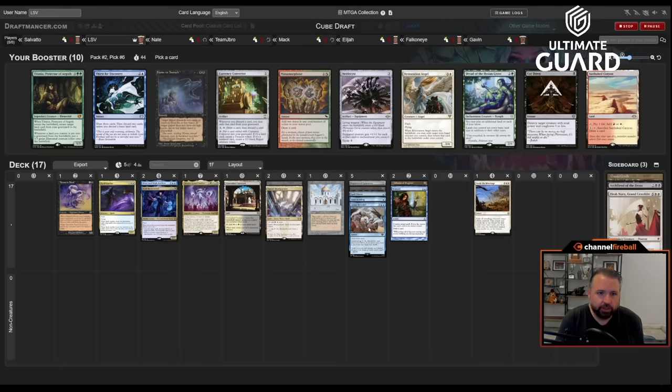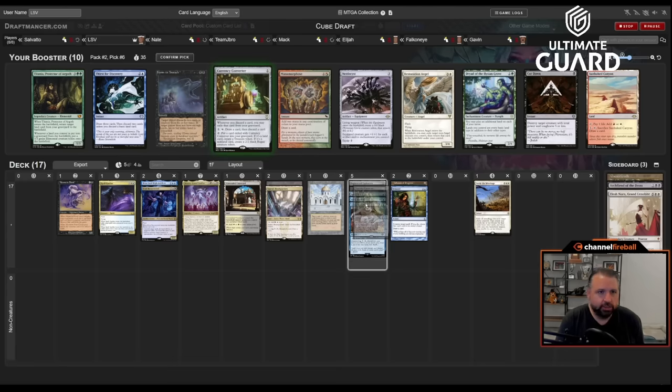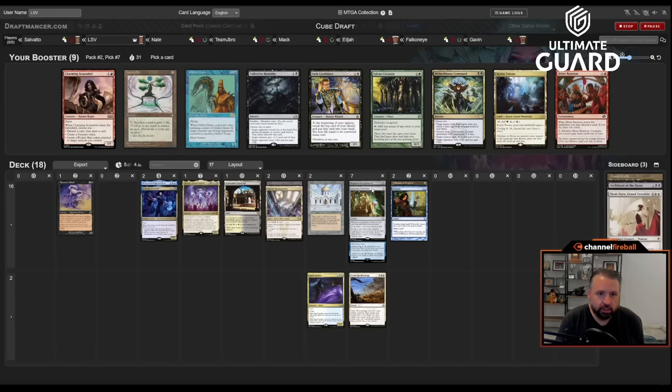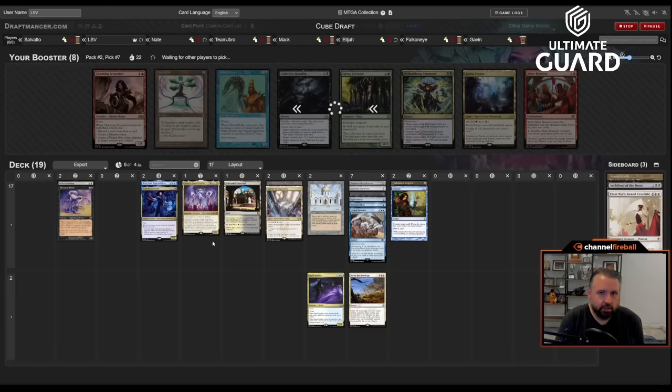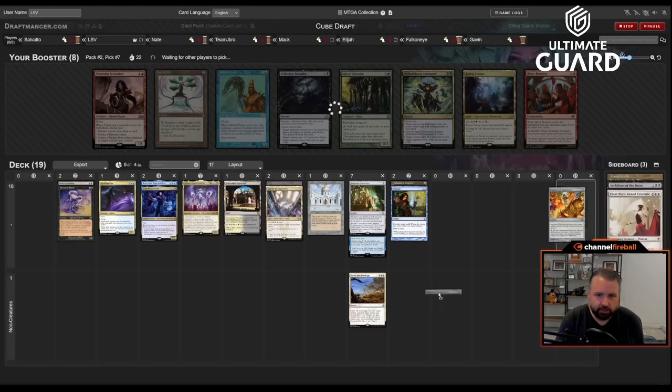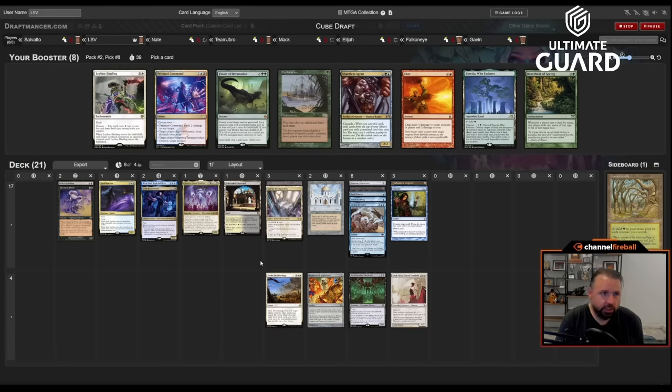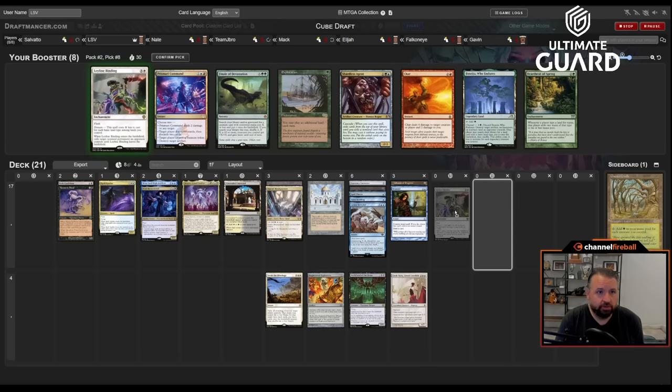Currency Converter with Urza is a pretty good way to get things going — could also get you five colors for Atroxa. Taking Converter over Nettle Cyst. Next pack has Zirn Orb, Dark Confidant, and others. This could actually be a Dark Confidant deck — I don't have that much white: Settle the Wreckage, Spell Queller, Atroxa maybe. Taking Dark Confidant. My black cards are way better. There's Shardless Agent, Ley Line Binding — and I have Spara's Headquarters, so it'll be a two or three mana Ley Line Binding.